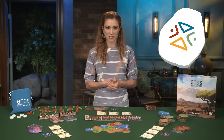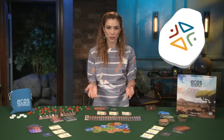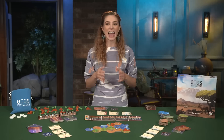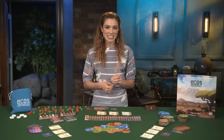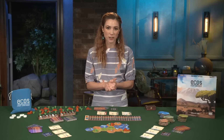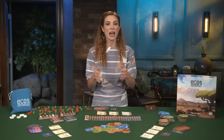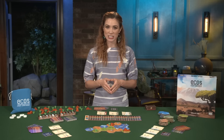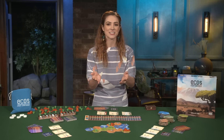This process repeats until the harbinger draws a wild element token. This element allows players to place any energy cube on any type of icon. After the wild element has been drawn, check to see if the endgame has been triggered by any player reaching at least 80 victory points. If not, pass the element bag clockwise to a new harbinger, place all the elements back inside, and start a new round.